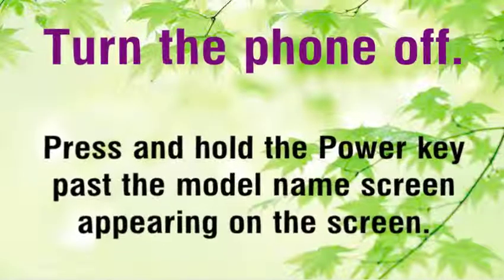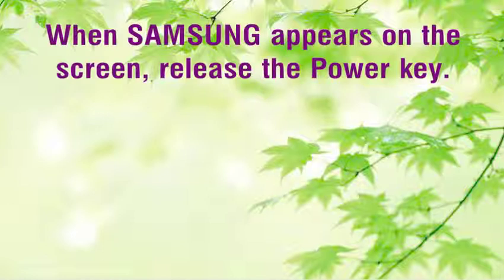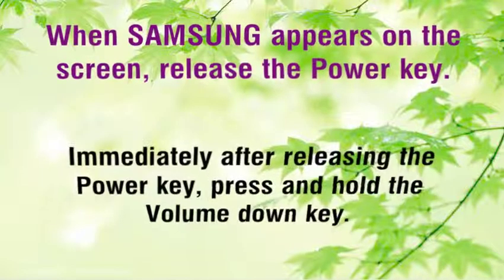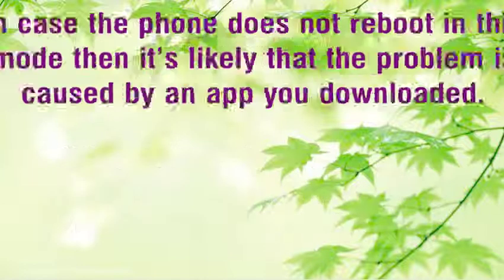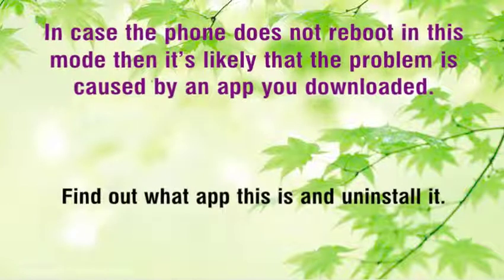Turn the phone off. Press and hold the power key past the model name screen appearing on the screen. When Samsung appears on the screen, release the power key. Immediately after releasing the power key, press and hold the volume down key. Continue to hold the volume down key until the device finishes restarting. When safe mode appears in the bottom left corner of the screen, release the volume down key. If the phone does not reboot in safe mode, then it's likely that the problem is caused by an app you downloaded. Find out what app this is and uninstall it.